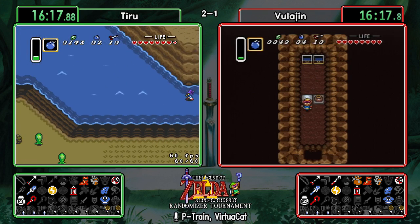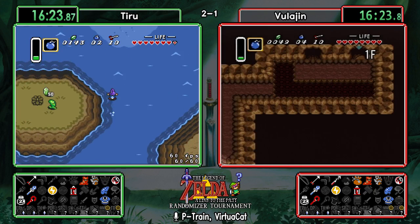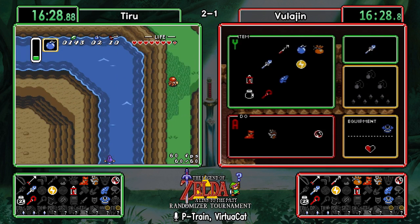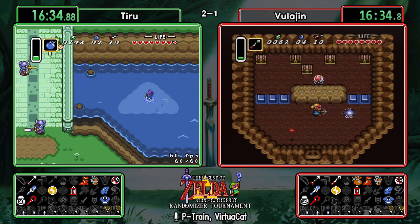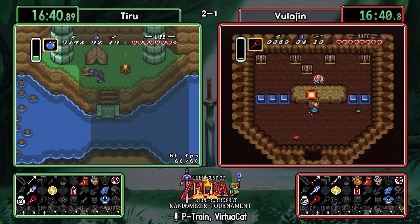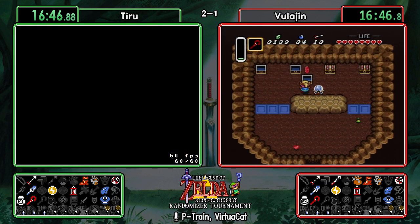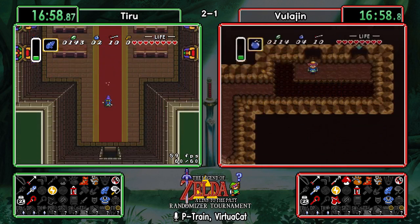Tiru pulling off a water walk out of ice rod cave — very nice. This is something you do not see very often in this tournament. Not at all — certainly an interesting play, especially if Hobo has something useful. Vula finding the mushroom and the magic cape — that magic cape and the lamp points toward Agahnim, but they only need one of the other two items: either a lift upgrade or a hammer, and they won't necessarily need to kill Agahnim for dark world access.